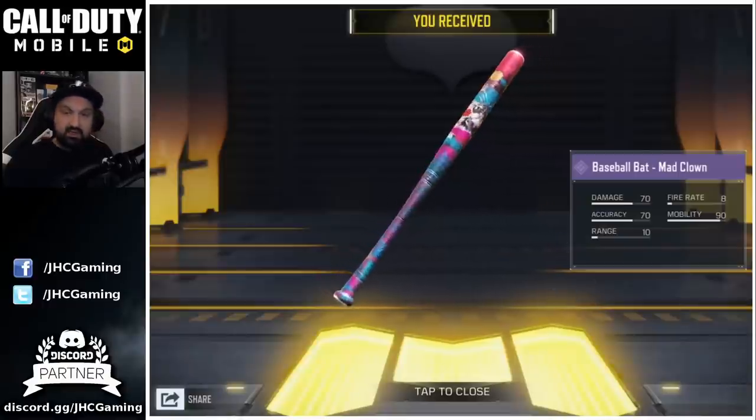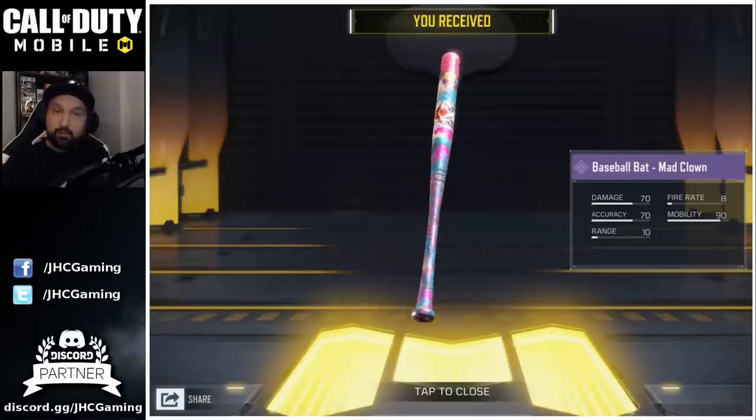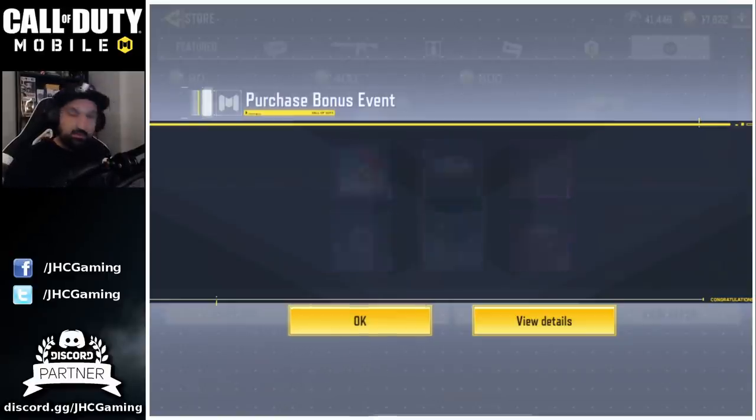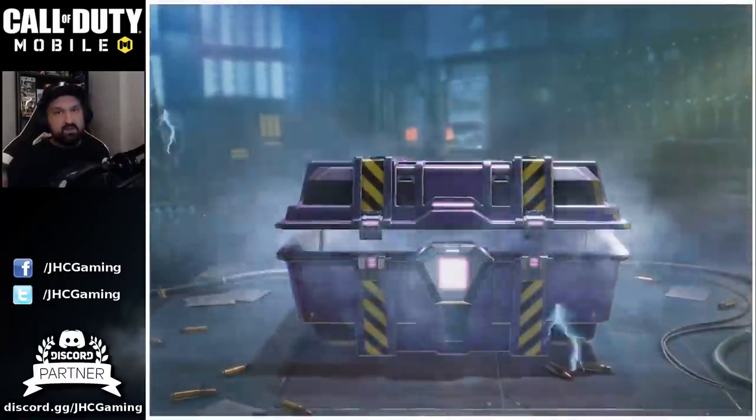Here we got the baseball bat cashback event. Mad Clown is the first baseball bat in the game, and we got 13 crates to open. Let's start with the free crates and see if we can get lucky before buying more. All right, here we go — 13 at once, fingers crossed.